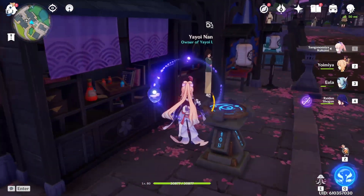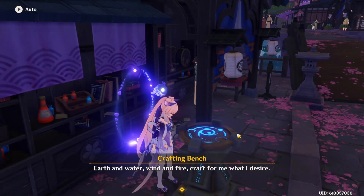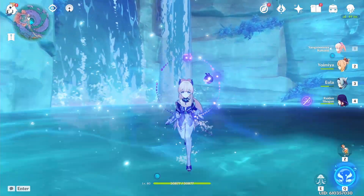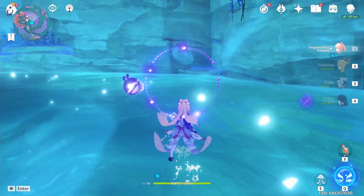Let me show you guys something cool about Kokomi. I have to give her some love, right? Since I haven't made a video for her yet. So normally you can only walk on water by using your burst, but with this little trick you can walk on water forever, as long as you don't switch off Kokomi.